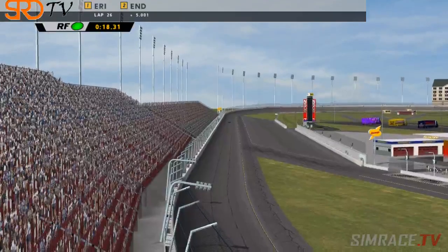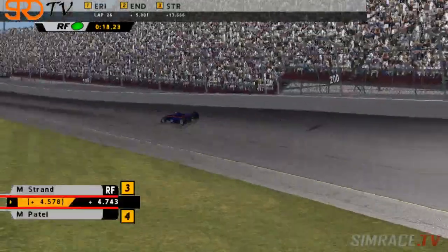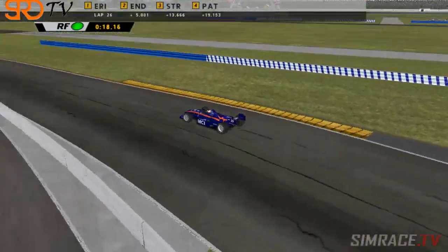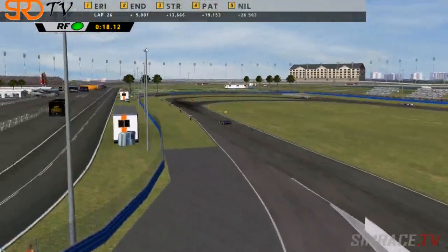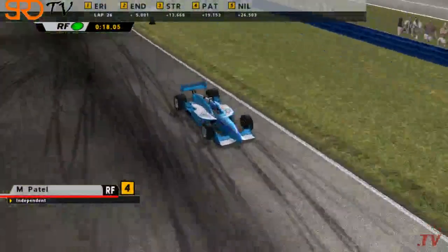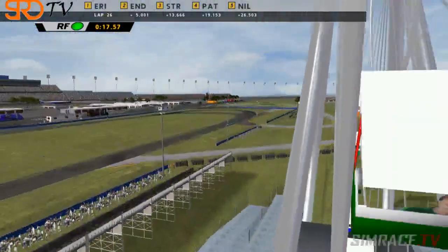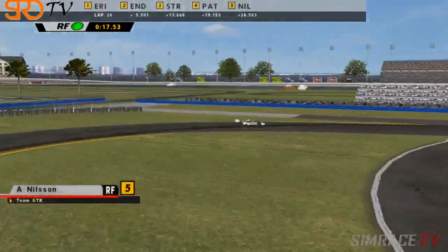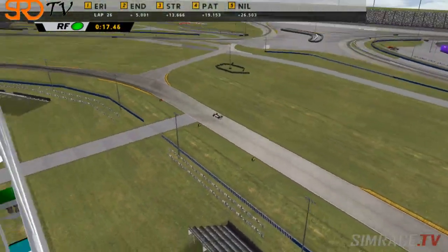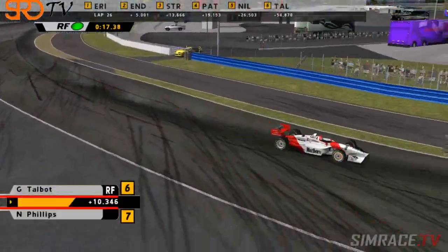Matt Strand is certainly putting in some really strong laps here — last lap around he was the fastest car in the field, actually two seconds a lap faster than Peter Enders. Whether Peter is in trouble or he's short-fuelled the car, we'll find out, as Matt Strand is looking to further his podium position and get up to second place. Right now as the gaps start to form, it's all about consistency — if you can keep driving good laps and another driver makes a mistake, it's happy days. But if you make a mistake you're going to have to work very hard to recover from it. Nilsson has just kind of taken a bit of pressure off himself — he's realised he's very clear of P6, George Talbot, and he's losing Patel as well. As long as he can keep it at a constant sort of pace, he could drive home to P5.